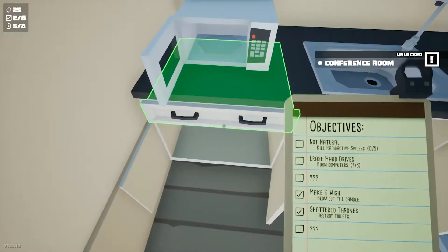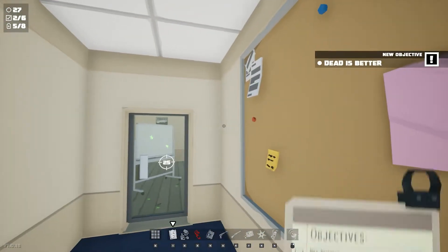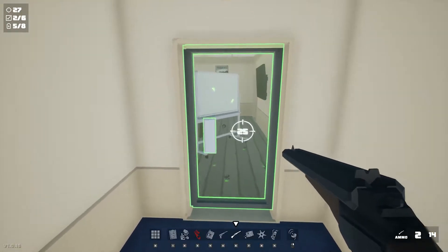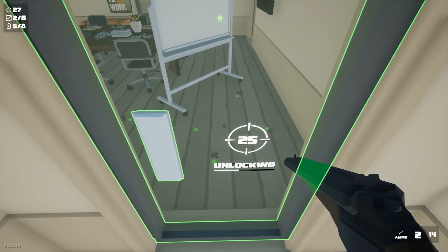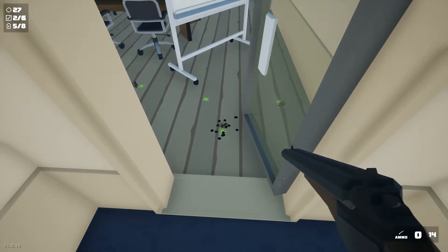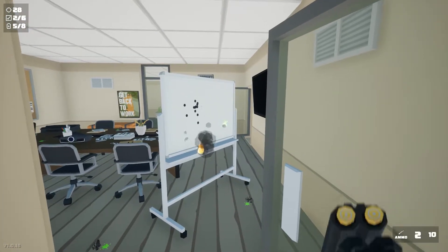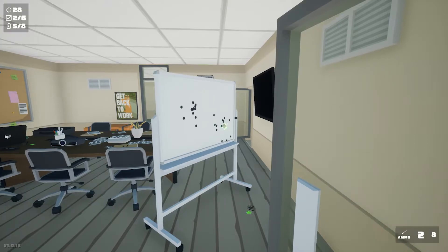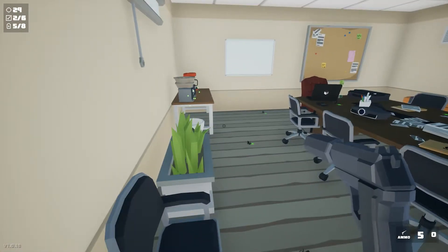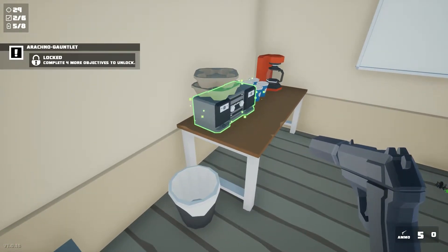All right, so then we get another battery in here. Let's check it. Dead is better — kill zombie spiders. Zombie spiders! What the frick? Oh, that's radioactive. I missed with that one, I don't know how I did. There we go. That's disturbing. Very disturbing. Four more objectives.